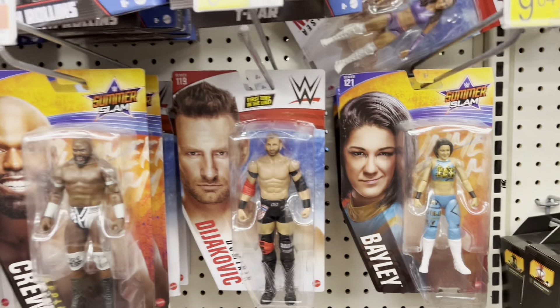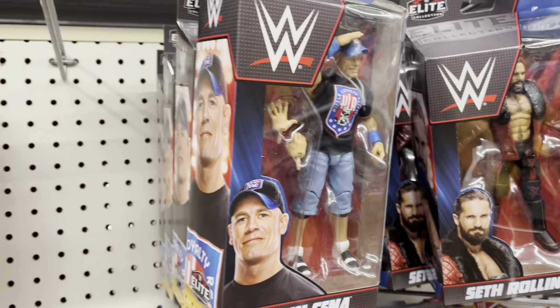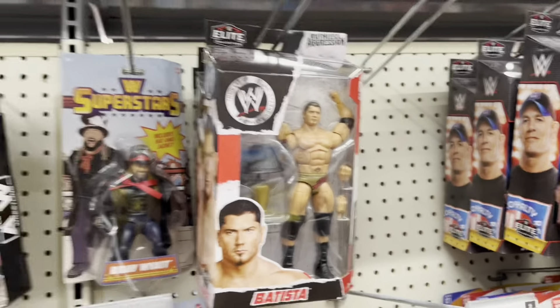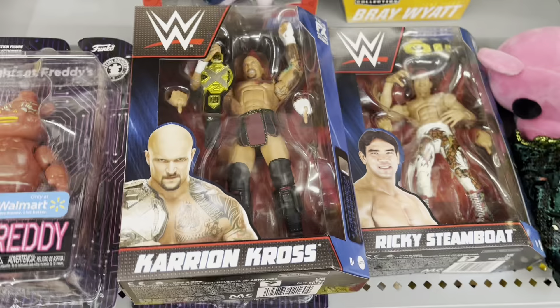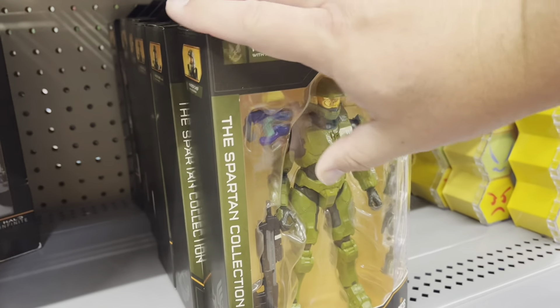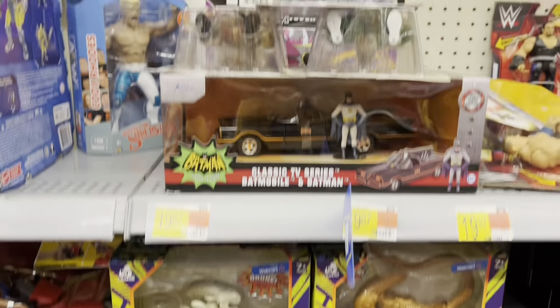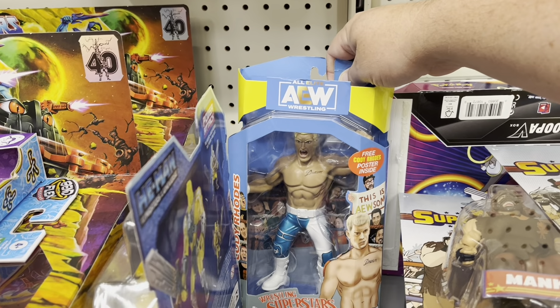And we got some wrestling figures. Empty box again — lots of empty boxes. And what we got down here — got some more wrestling figures down here. And looks like several Master Chiefs from Halo 2, and we got a Xenomorph and another Xenomorph. There's the Batmobile. There's a Cody Rhodes wrestling superstar.